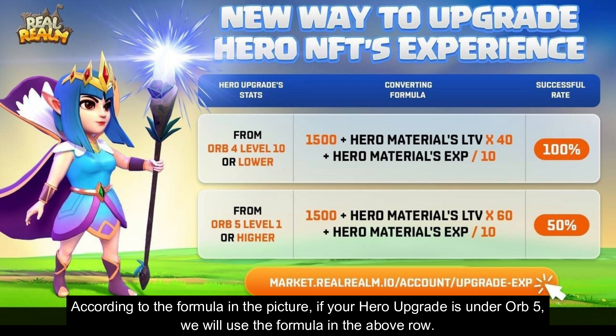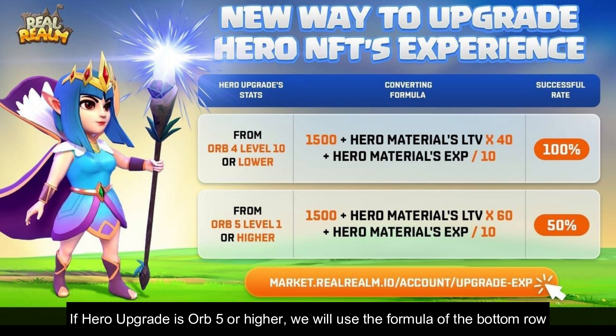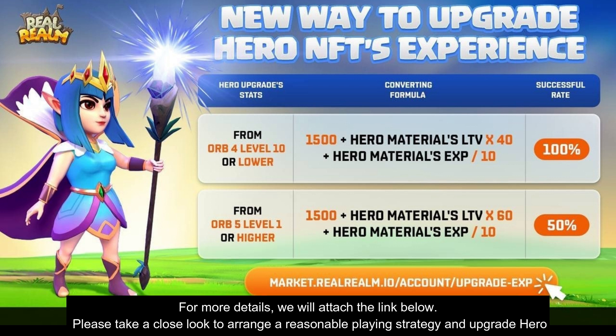According to the formula in the picture, if your hero upgrade is under orb 5, we will use the formula in the above row. If the hero upgrade is orb 5 or higher, we will use the formula of the bottom row. For more details, we will attach the link below. Please take a look to arrange a reasonable playing strategy and hero upgrade plan.